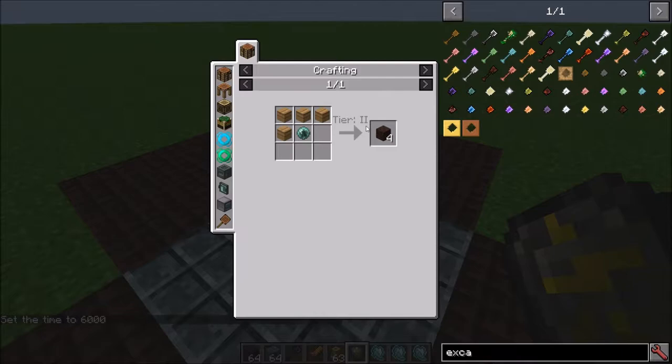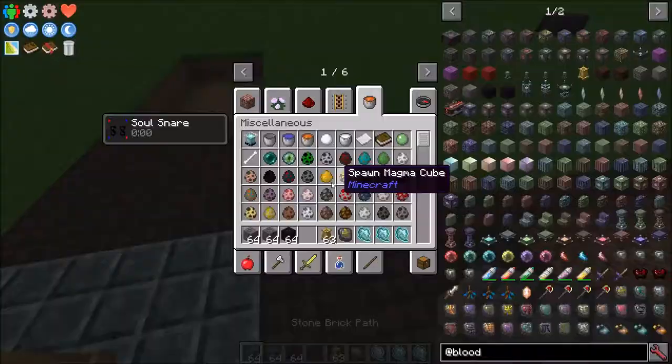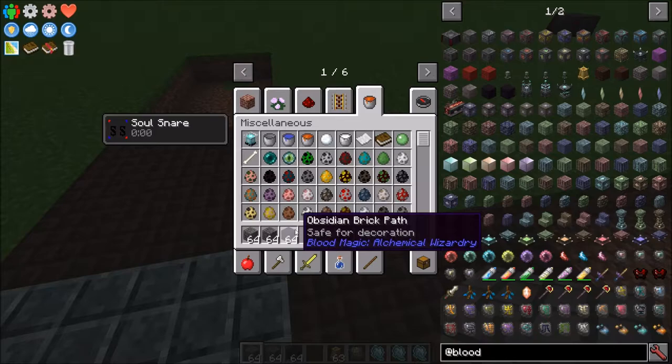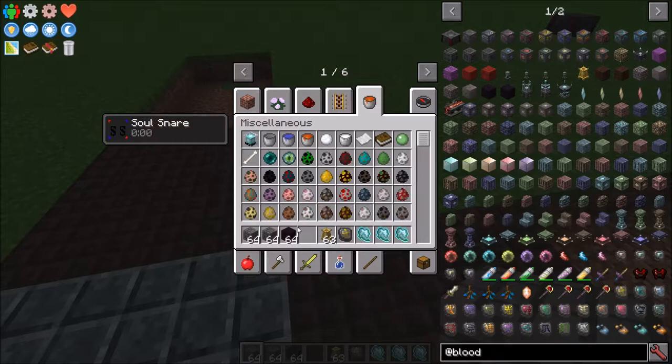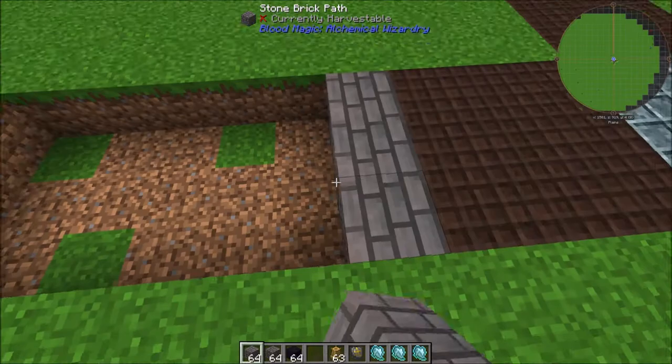Just putting down those wooden paths boosts Tranquility by 28%. These paths are crafted — you just need a Blood Orb and at least a Tier 2 Blood Orb, then some Wood. You can continue upgrading this up to Tier 4. You'll need Stone Brick Paths, Worn Stone Brick Paths, and then Obsidian Brick Paths — Tier 3, Tier 4, and Tier 5 respectively.